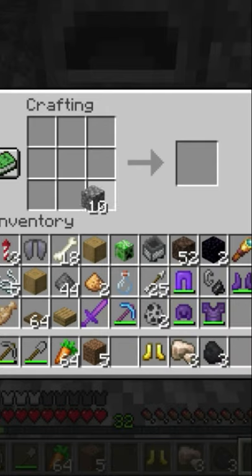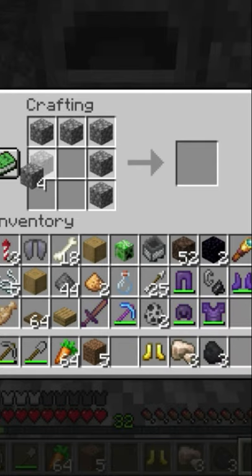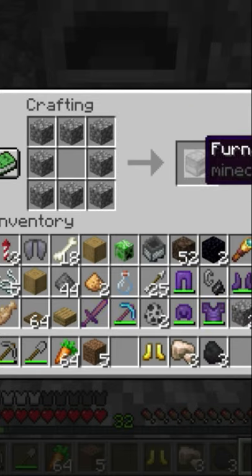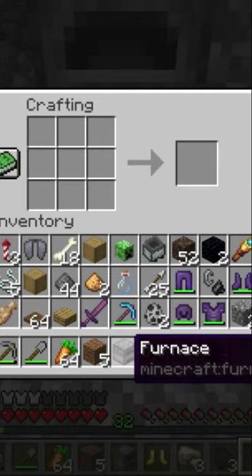Side note, lava is very hot. Next, you will need to know how to make a furnace. If you don't know how to make a furnace, you will need a crafting table. If you do not know how to make a crafting table, I will link a video on how to make a crafting table in the description below. Then open the crafting table and put cobblestone in there to make a furnace like this.